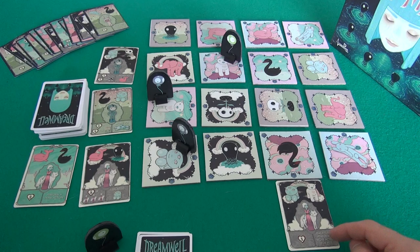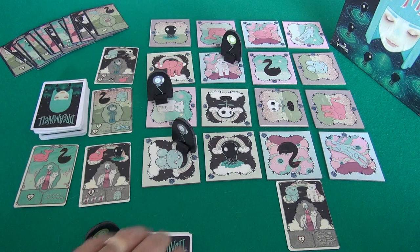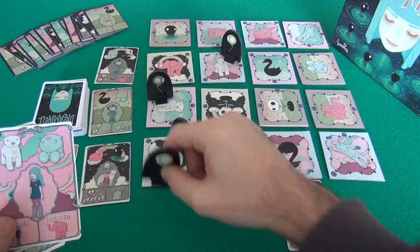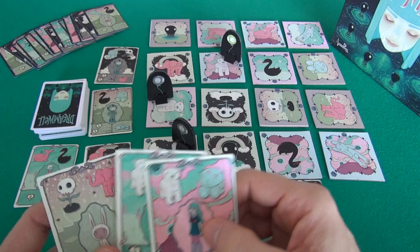That was Jen's turn, and she's down to 1 friend to find. Now it's my turn and I've still got 3 friends to find, and I'm going to find my first one. I already have Borealis, now I've got to get to Little Hero. I could easily move to this one or this one — either will succeed. But I need to think about where I'm going to go next.